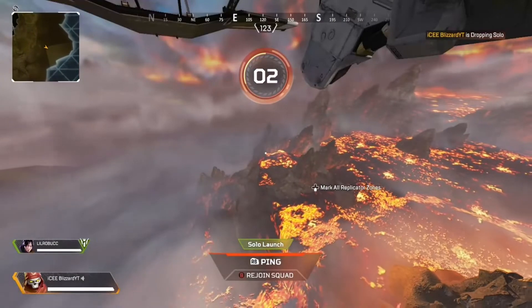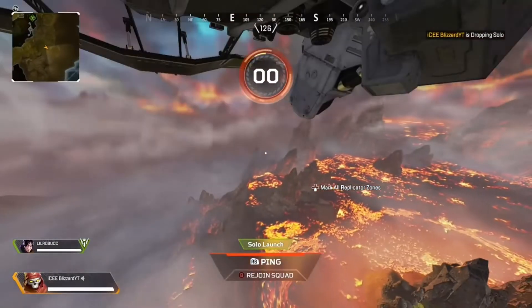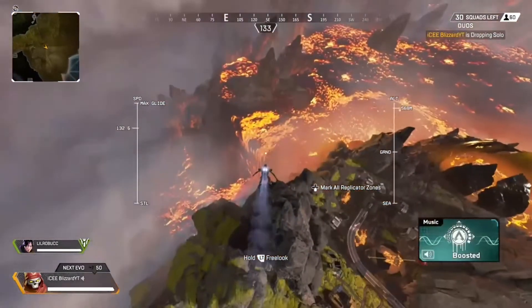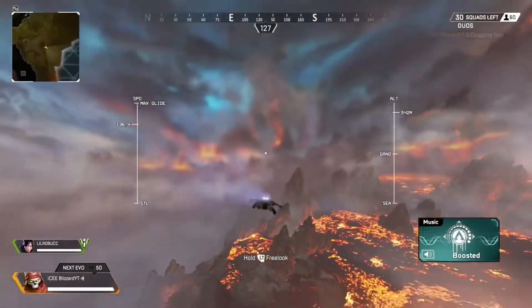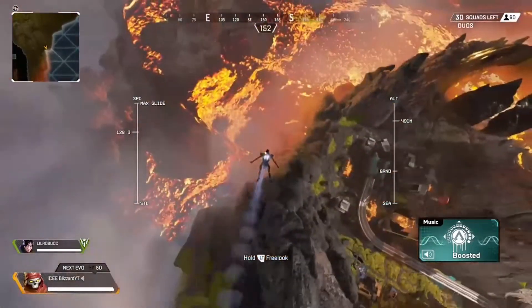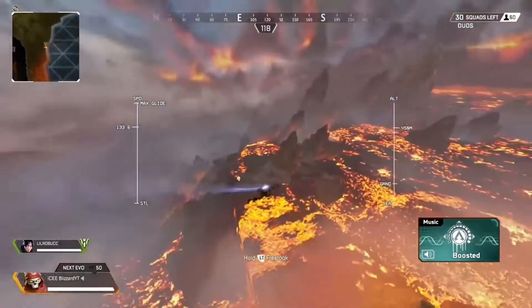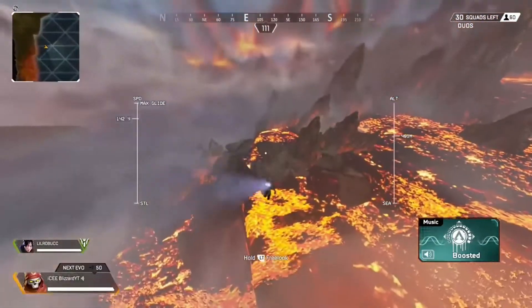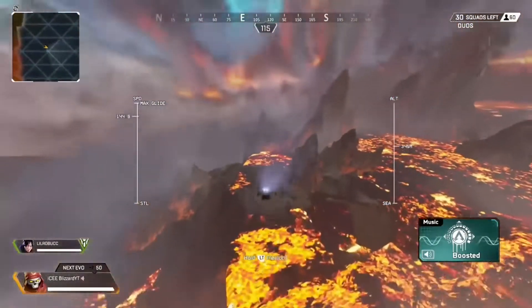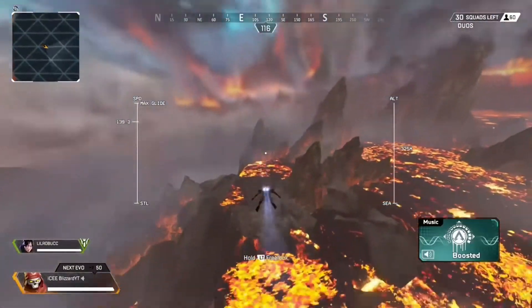What you need to do is jump out of the dropship by Lava City. Make sure you keep your speed at over 132 when you're gliding in, because every time I've had it under that it hasn't worked, but it's worked every time I've had it like that. There'll be more as I show you in this gameplay when you fly over here.